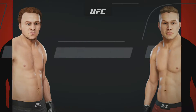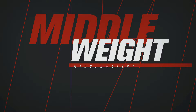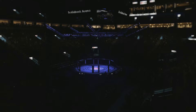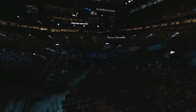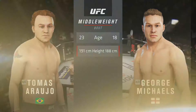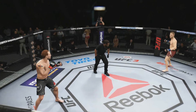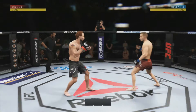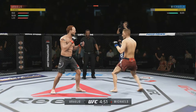Here we go again, man. Thomas Araujo faces off against George Michaels. Now this dude is a very good grappler — I believe he is like a black belt in Brazilian jiu-jitsu. So this is going to be a very tough matchup for George. But I believe he can keep the fight standing and definitely pick him off with his vicious striking. I think we just need to showcase our skills — maybe on the ground a little bit.